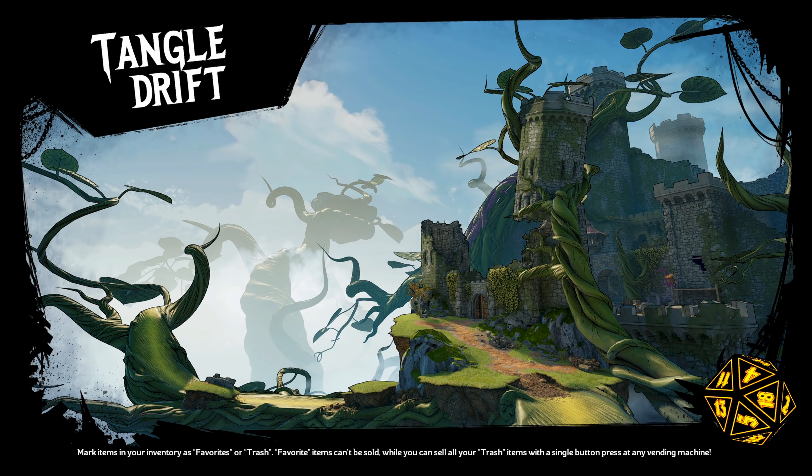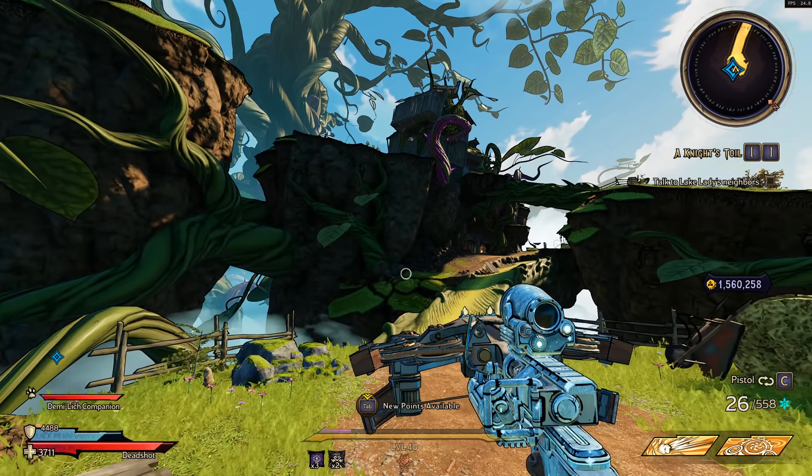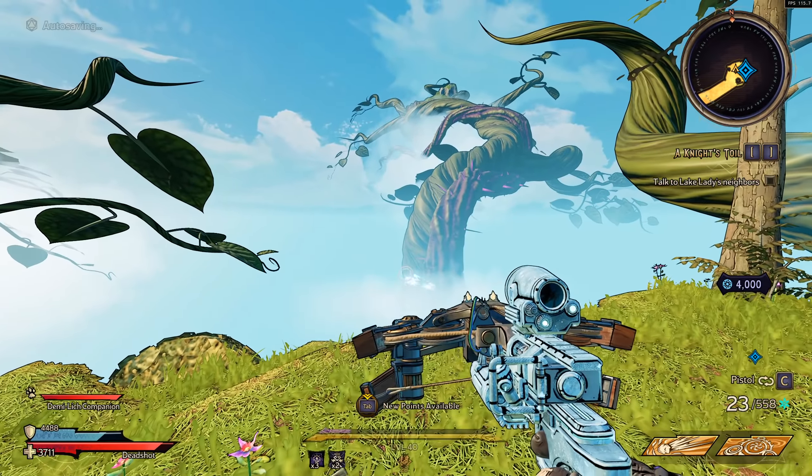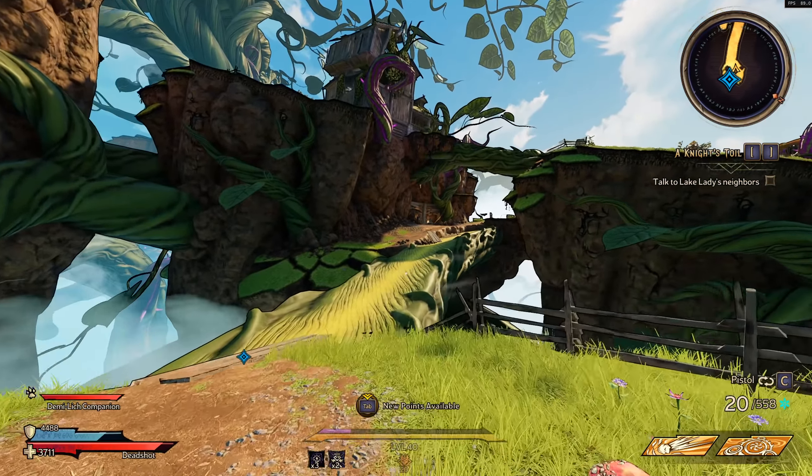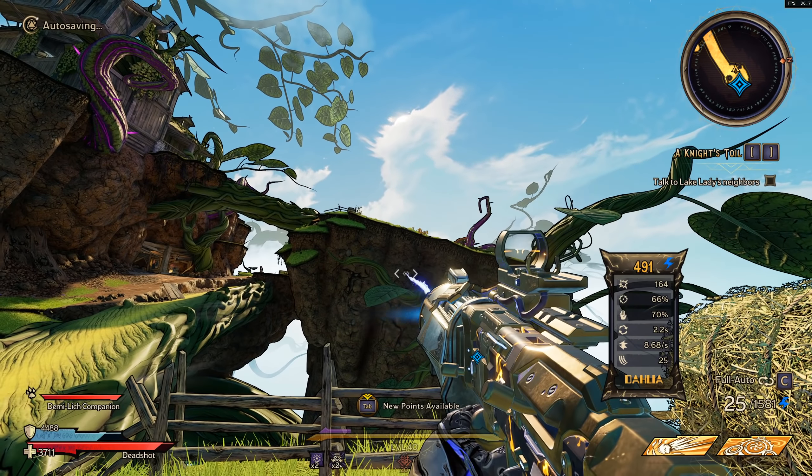Then go out to the overworld, and once you load in just re-enter any of the playable spaces — there should be an entrance to wherever you were just at right when you get into the overworld. Go back into that, and once you load back into the playable space pretty much all of your weapons should have the amp effect of the Mistrial.